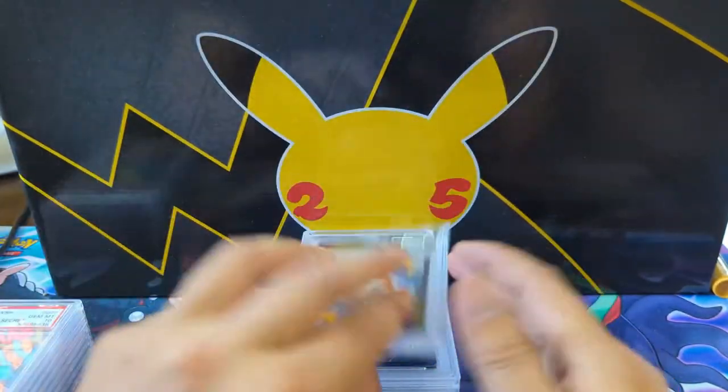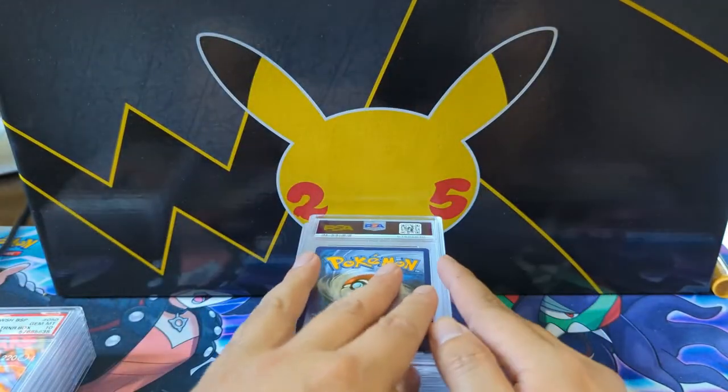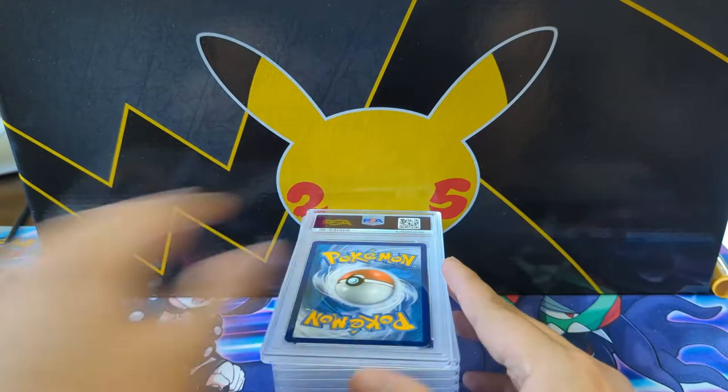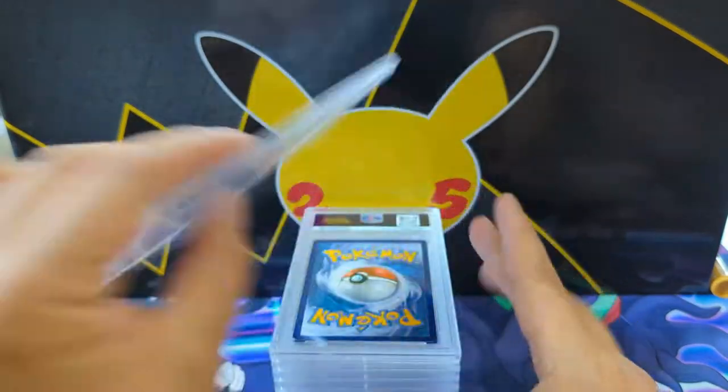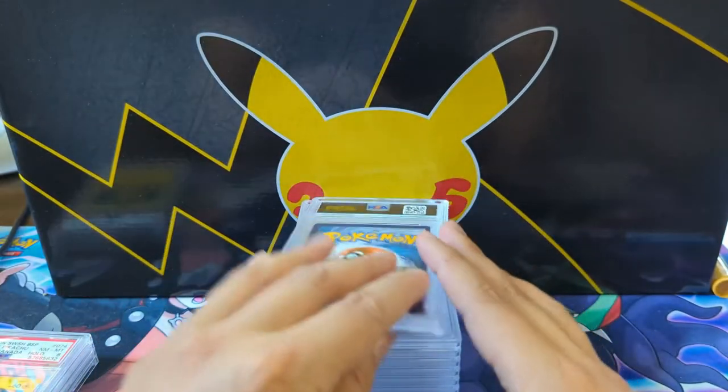Drampa — the grandpa dragon — got a random one, then Kabu from Champion's Path. Looks like we got some more Champion's Path ETBs, but again, look at this — so many 10s. It's like it's a surprise to get a nine.